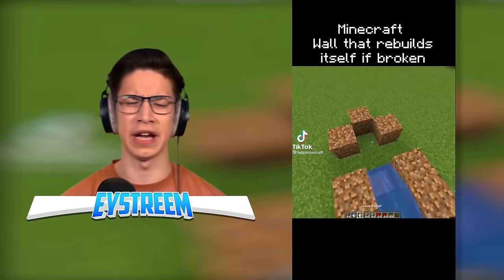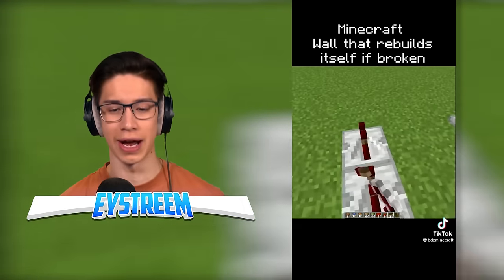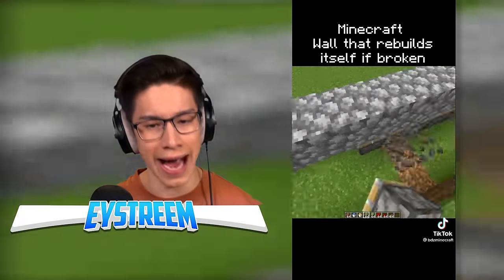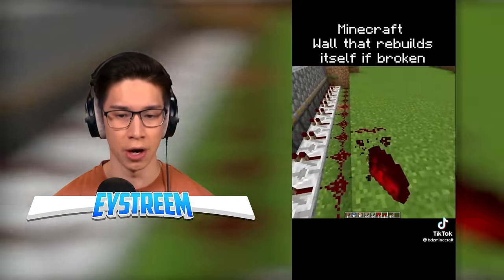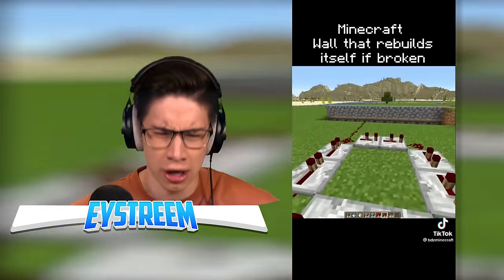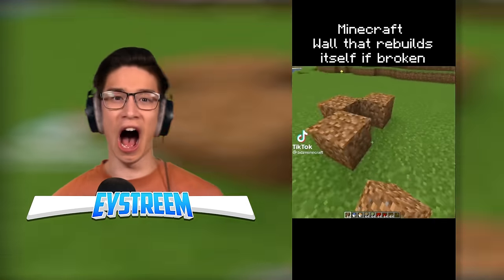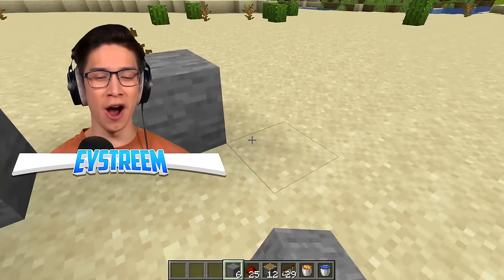Minecraft wall that rebuilds itself if broken — excuse me! You're telling me this is a growing wall? We have a cobblestone generator attached up to a repeating redstone signal, all of those on two ticks, and then we activate that and it shoves the cobblestone out. We have pistons all across the bottom with redstone connected, another redstone clock all on two ticks, and when you activate that and destroy a block, it automatically rebuilds it. That is cool — who said Minecraft blocks couldn't be living? Well, the Minecraft laws don't matter anymore.